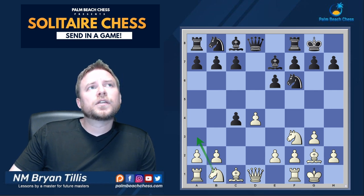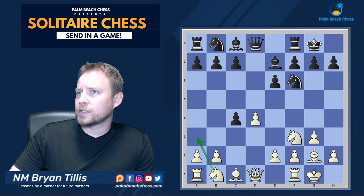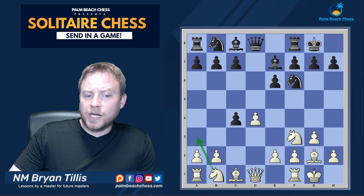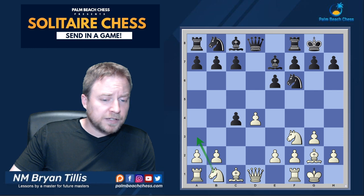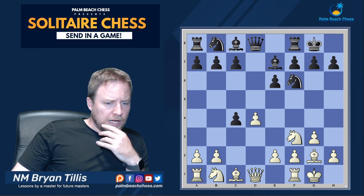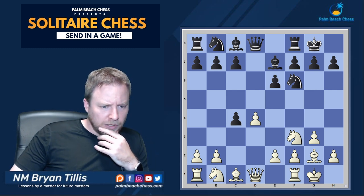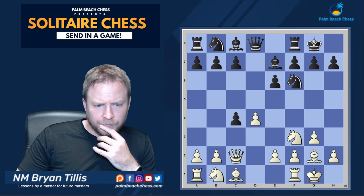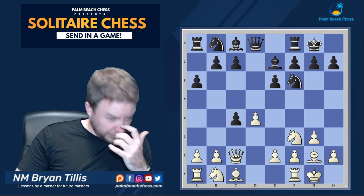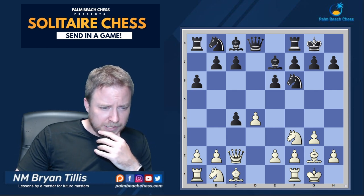Knight a3 was played at Tata Steel between Carlsen and Giri. Though Giri was better with black, it was still complicated and had some surprise value — Magnus came away with a nice win. I'm going to go with the classic move queen c2, as I'm pretty sure that's what Ulf played. And yes — a6. Being this was 1997, I don't believe a4 had any popularity yet.